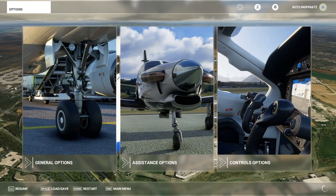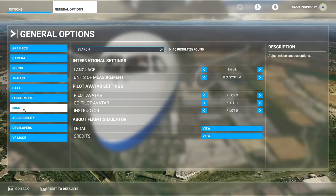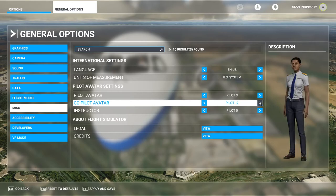It's quite easy. Pause the sim, click on General Options, then Miscellaneous, and under Pilot Avatar Settings, you can choose to change your pilot, co-pilot, and instructor avatars.